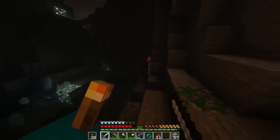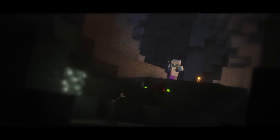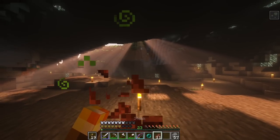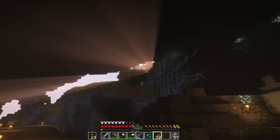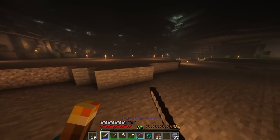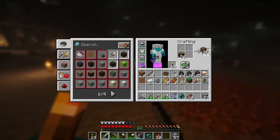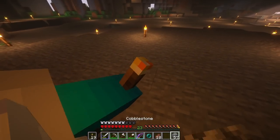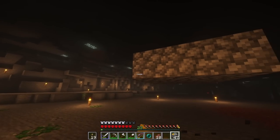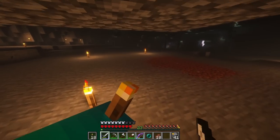Alright, what do we got? Got a spider — it's a cave spider. Oh jeez. Man, it is dangerous in here. Look at the light beams. That looks so good. Alright, let me finish exploring over here. Need some more torches. Maybe I should make like an enderman-proof safety zone — go four by four. If that happens again, I can just retreat.